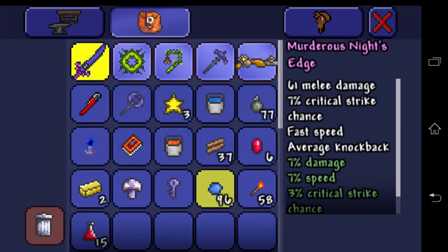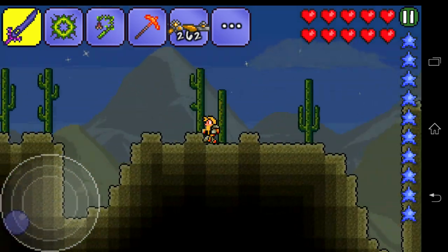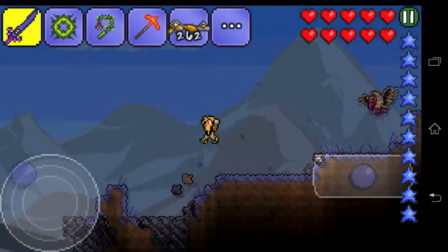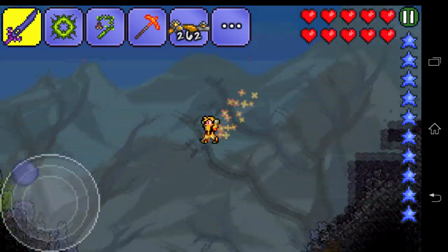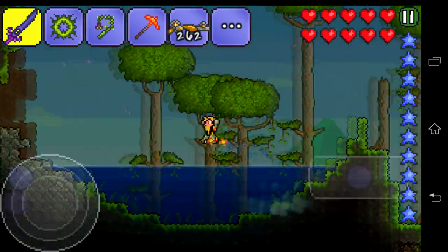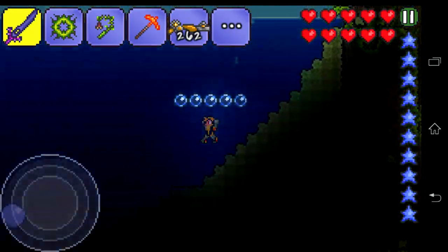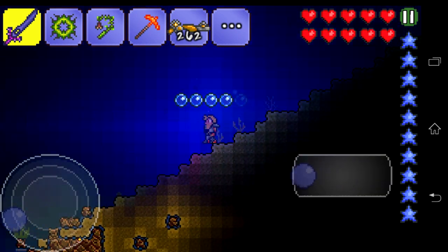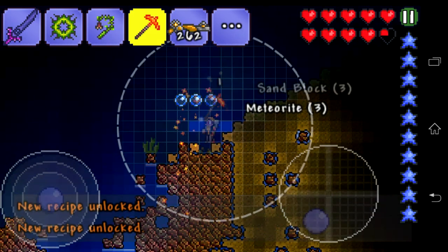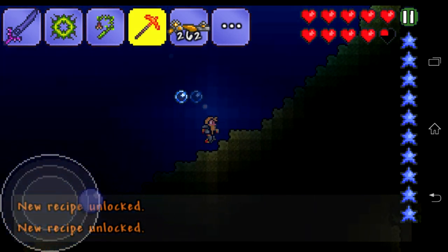We have our molten pickaxe with us and it's pretty nice. I remember there was a meteorite somewhere in the ocean because they usually do fall there, so let's check this out. We're going right forward — here's the jungle, there's a crazy guy flying trying to get us but he's stuck. Here is our ocean and yes, there's a meteorite here. Let's collect it.